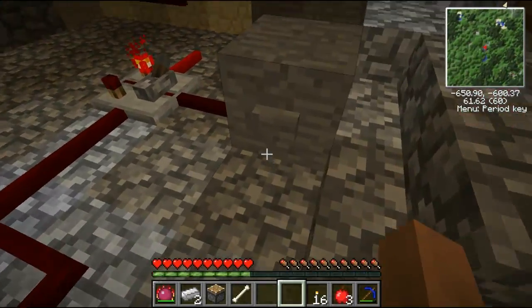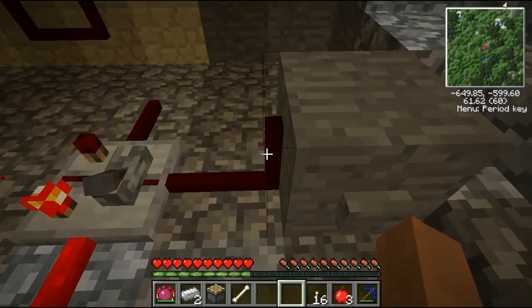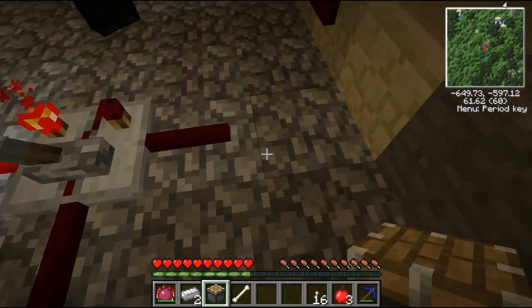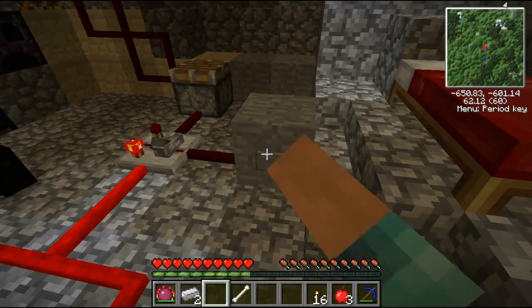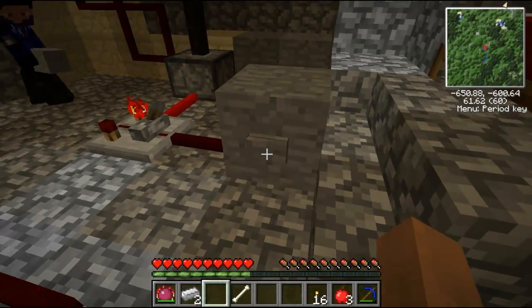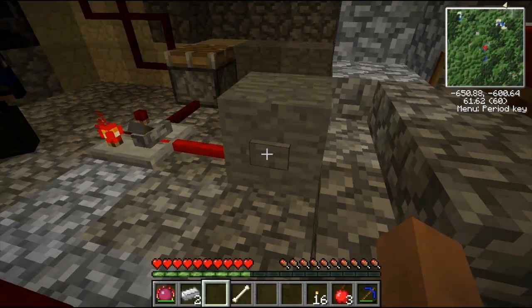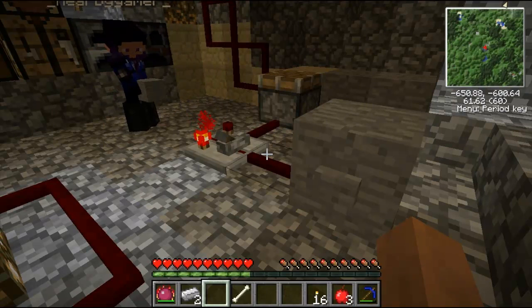I'm just wondering if it works like the T flip-flop I make. If this goes to a piston here — then at this point you don't even need this over here. That would be if you want something else to turn on. What I do sometimes is make these lamps — instead of glowstone we can have lamps and turn them on.